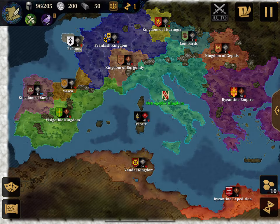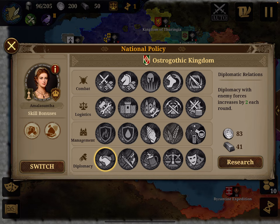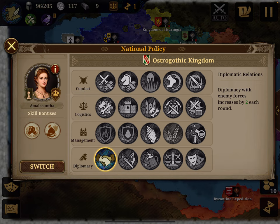Now for policies: start with the diplomacy policies, which are normally the cheapest. For example, 'Diplomatic Relations' gives plus two relations with every county every round — very useful because it counters the natural decline. You can also change the council general during the game depending on your needs, but no more than once per turn. Once you complete a policy through research it takes effect immediately.